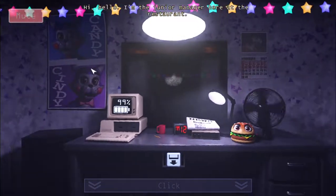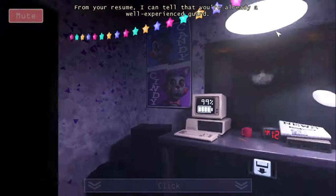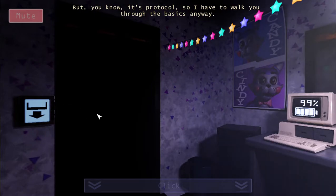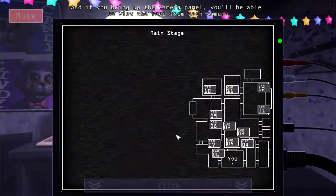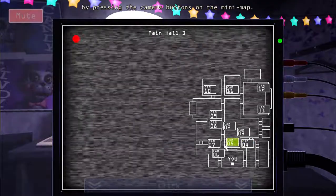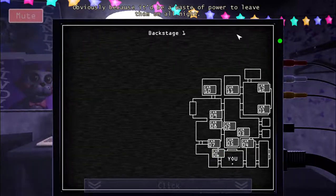Hi, hello, I'm the junior manager here at the restaurant. I'm supposed to walk you through the job as our new security guard. Let's just listen to this first. With your resume, I can tell that you're already a well-experienced guard, but it's protocol, so I have to walk you through the basics anyway. We have security cameras all around the restaurant, and if you bring up the camera panel, you'll be able to view the feed from each camera by pressing the camera buttons on the main map. Our lights are always off during the night, obviously, because it'd be a waste of power to leave them on all night.